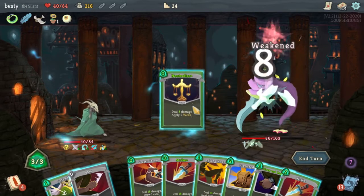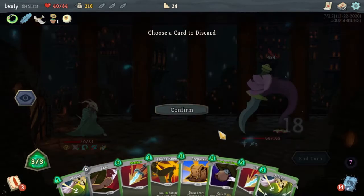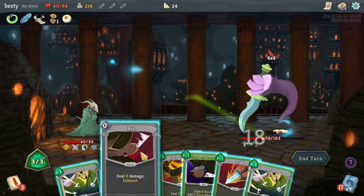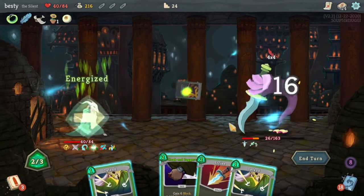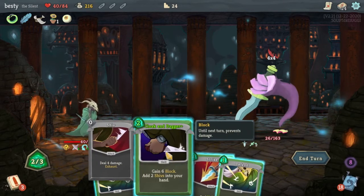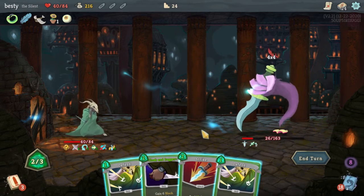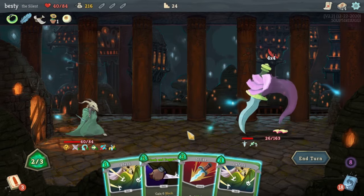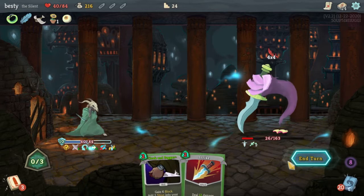All right, Neutralize of course — how much damage can we get in here this time? Definitely not playing that. When you can double it with all this cool stuff, it works out. Can we kill him this turn? No, of course not. Is this worth it anyway — he's doing 16 damage. We're just going to Defend and try to kill him next turn. It's 26 HP — it should be a thing we can do.